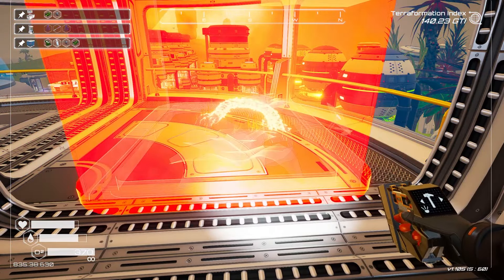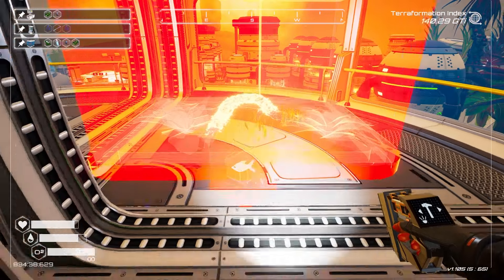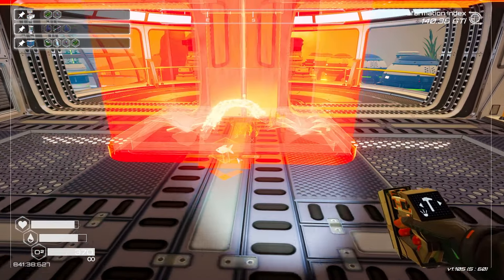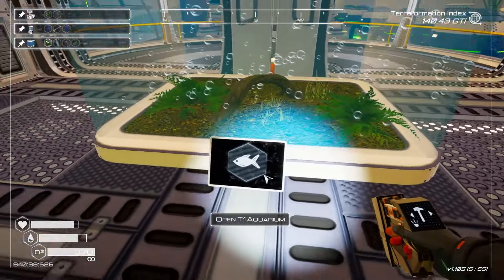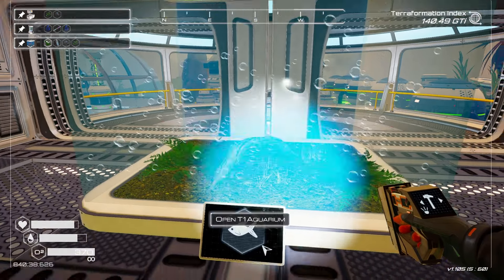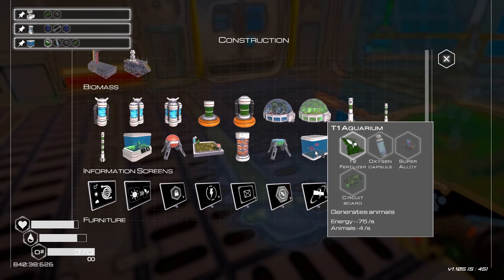The best bet is to put it here. There we go, nice - look at this thing. What do we got? I guess we just put fish in there. Interesting, very interesting. I'm not sure how all that works. So it generates animals, but I need to find animals I'm guessing. Let's go check inside the water, the lake, and see if we can find stuff for this place.